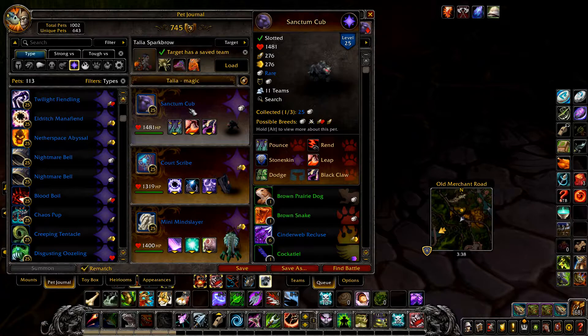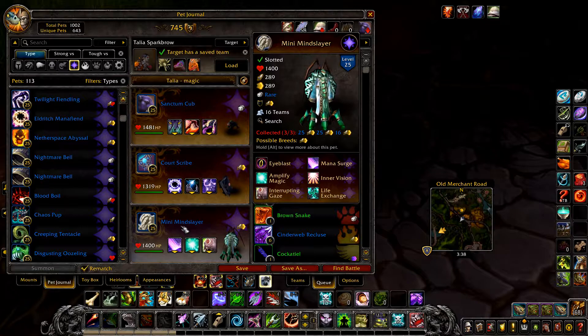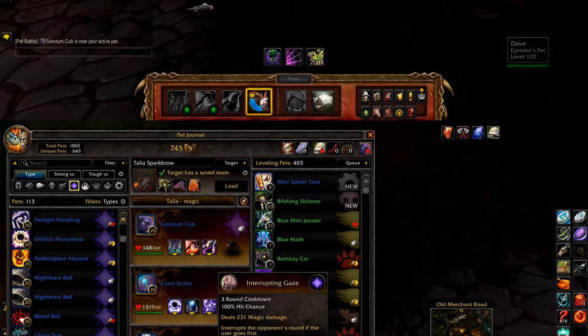Now for Magician's Secrets. Your first pet is a Sanctum Cub with Pounce, Leap, and Black Claw. Your second pet is a Court Scribe or similar pet with Arcane Blast and Arcane Storm. And finally a Mini Mind Slayer with Mana Surge, Amplify Magic, and Interrupting Gears.